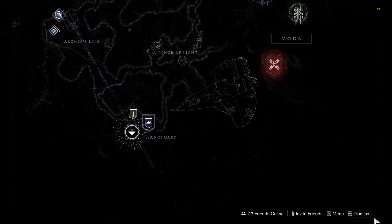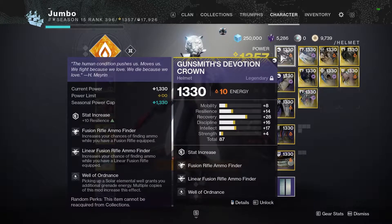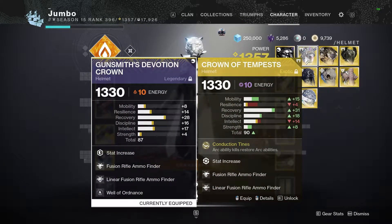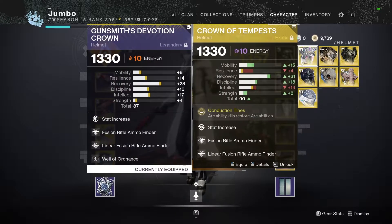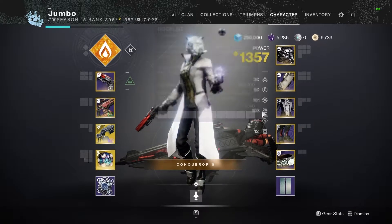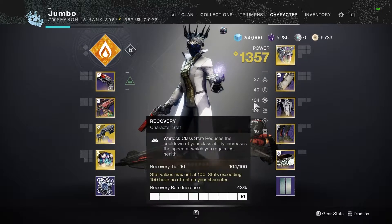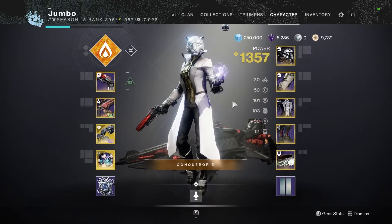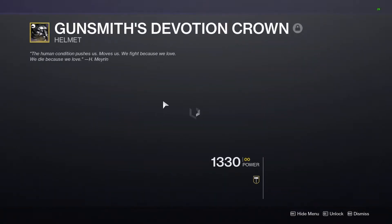You're going to continue doing this until you get the exotic you want with the same stats as the legendary armor piece in that slot. For example, my helmet stats are 8, 4, 28, 16, 17, and 4, with a resilience mod to make my resilience 14. This means I'm looking for an exotic helm — in this case a Crown of Tempest — that has the exact same stat distribution. As you can see, I'm okay with dropping my recovery down to 21 and using a recovery mod instead of a resilience one. This will drop my overall resilience down to tier 4, but it will maintain my tier 10 recovery. And my mental sanity, as I've been farming legend lost sectors for decades.